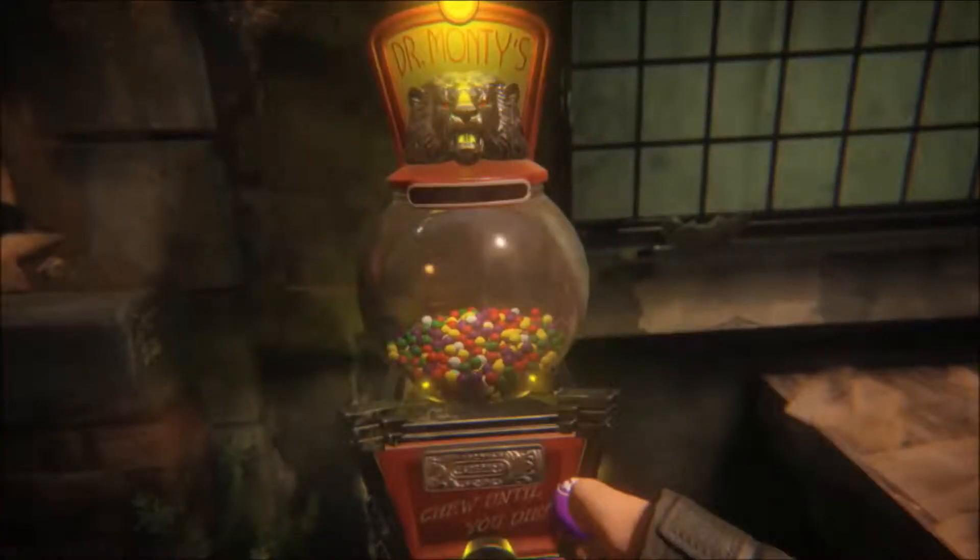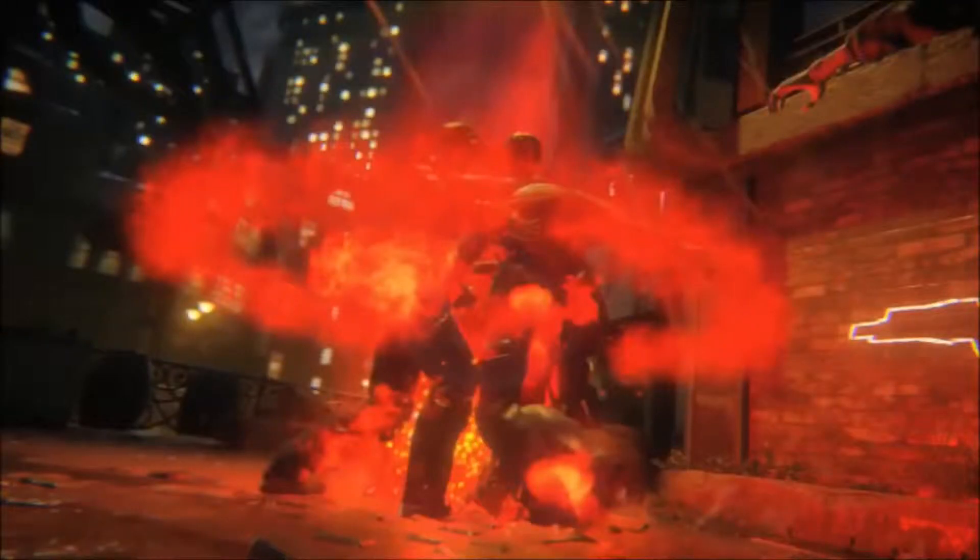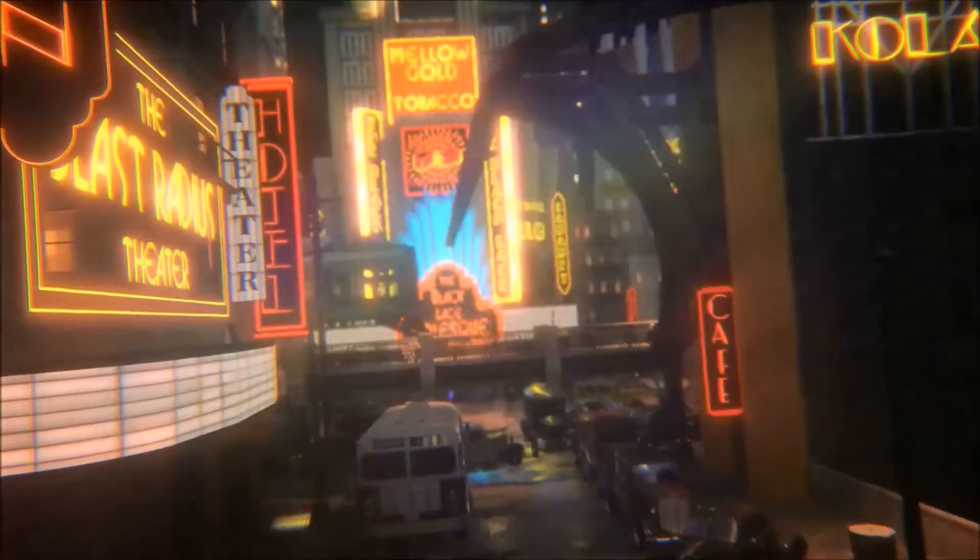The next one we saw in the trailer was this purple ball, and this allows you, for a short duration, to have the zombies ignore you. The next is this purple and white gumball, and this actually creates a mini explosion around you, knocking out all the zombies in its vicinity. Those are all the effects we have seen within the trailer so far.